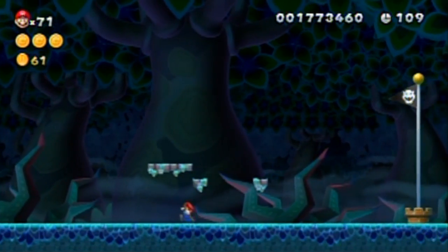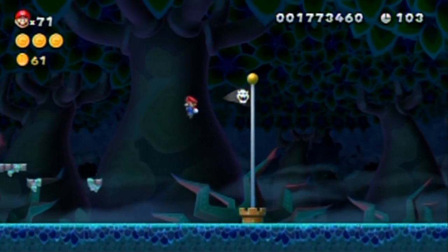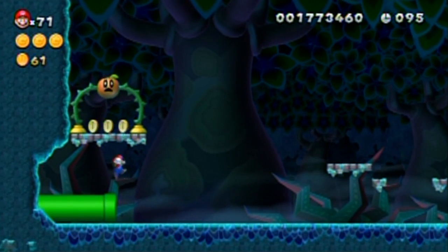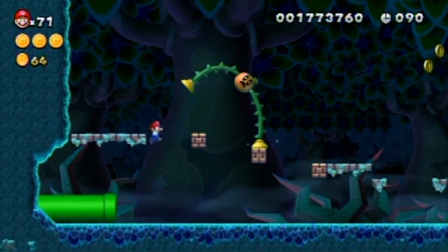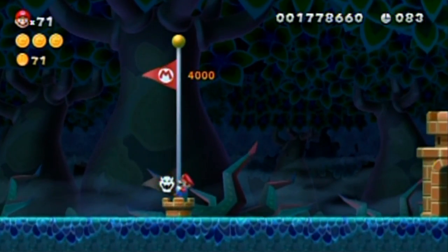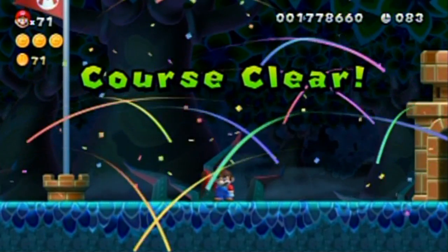Okay, where are the blocks? I'll be able to get you over here. Am I supposed to make you a bridge? What if I go underneath you? That's what I thought — because otherwise I'd be trapped. Then I'm supposed to use you to bounce up there. So close! And that went pretty well.